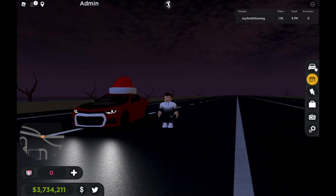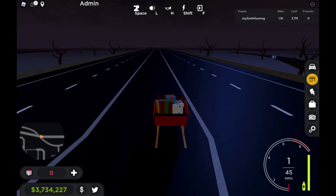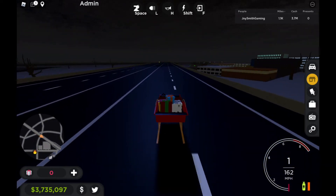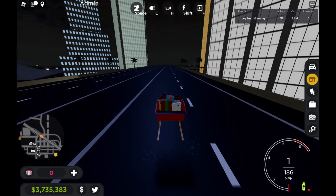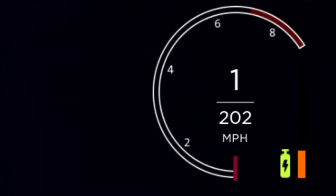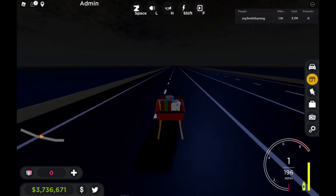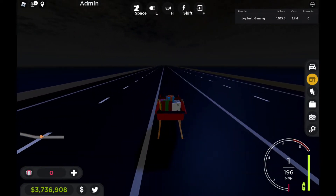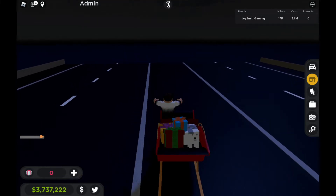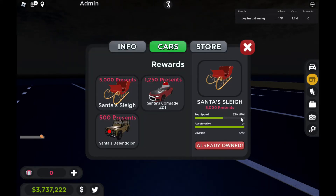Okay, let's try Santa's Sleigh. Let's see if I can fly. Okay, went for like 202 miles per hour. Okay, went for like 196. I'm out of road. Let me check - the top speed shows 230 miles per hour. I need to try this again.